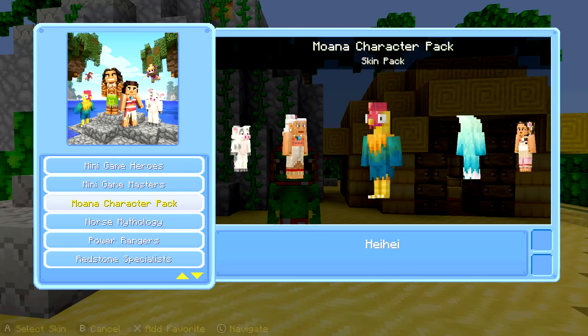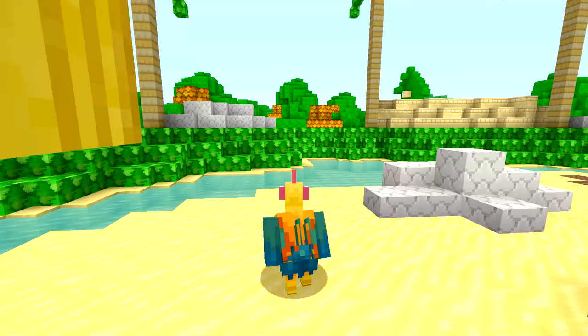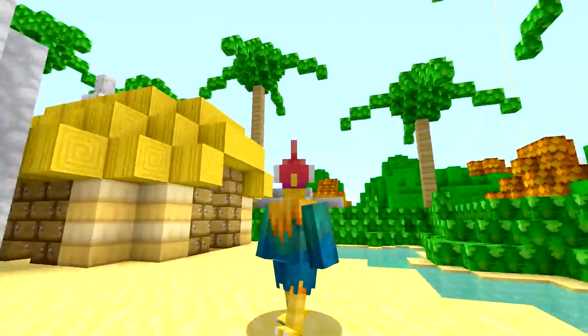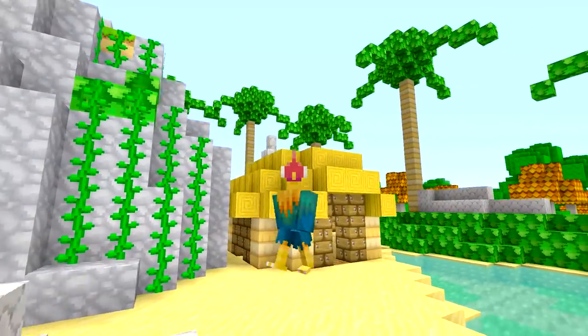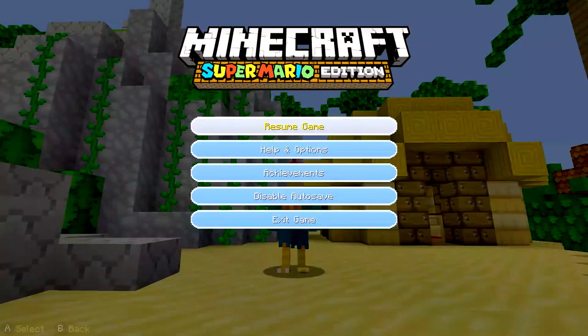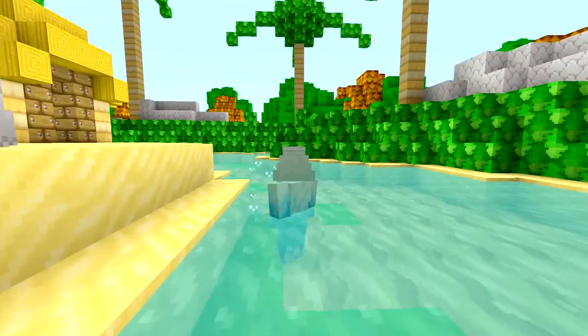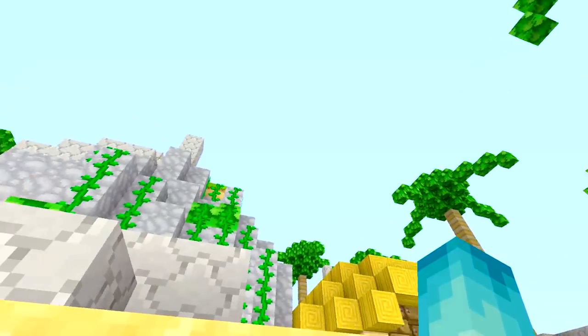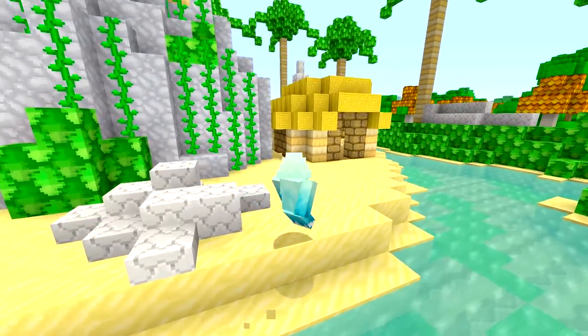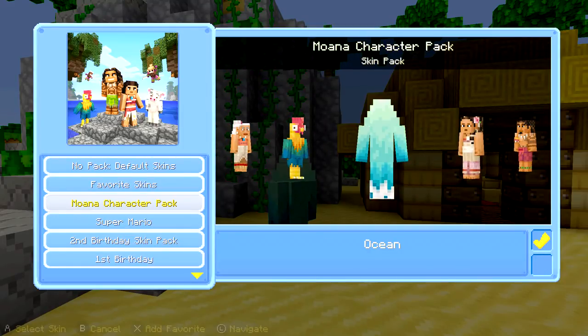And then you got Heihei, the adorable little chicken. I just want to see how this looks — oh my gosh, that's terrifying! They did a pretty good job on it; they did the best that they could. But honestly, they could have made wings like the phoenix wings. But anyway, you have the Ocean skin — that's so cool, look at this! Oh, and it flaps its little wings. The ocean comes to save the day. It's so cool that they actually made it a character. I do have one problem with the skin pack, but I'll tell you about it later.